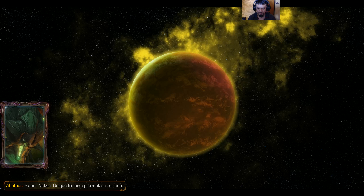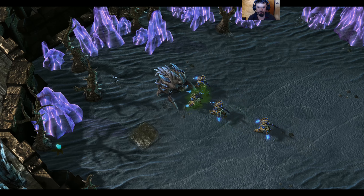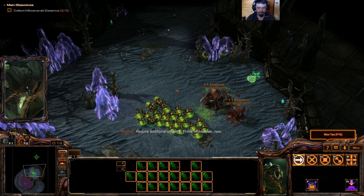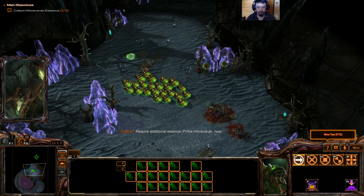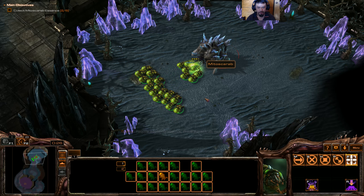Planet Neleth — unique life form present on surface. The mitoscarab organism has evolved an elegant survival mechanism: a decentralized nervous system. Upon death, remains become two lesser creatures. We want the mitoscarab essence assimilated before the Protoss know we're here. This is still the default strain for the Banelings. After dying, the mitoscarab splits and replaces itself.